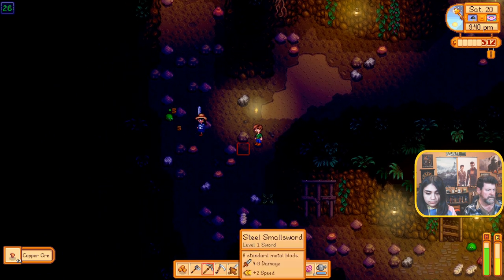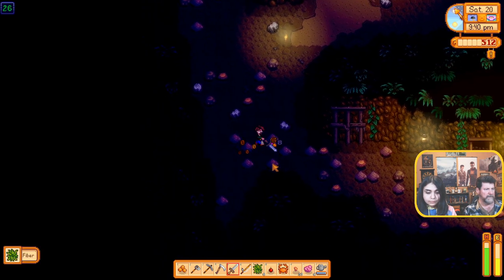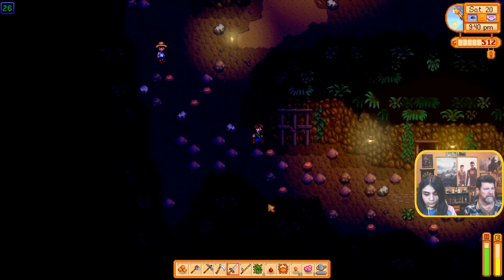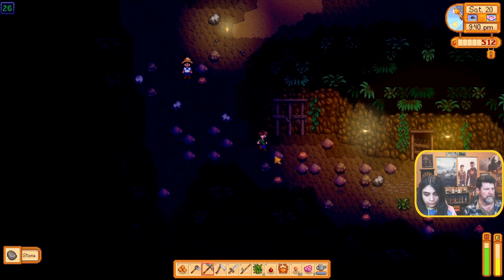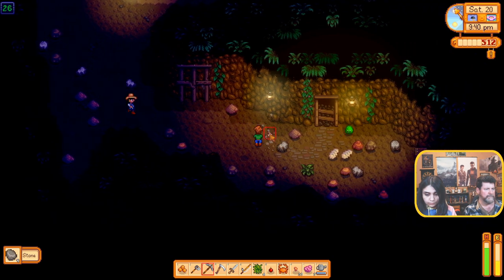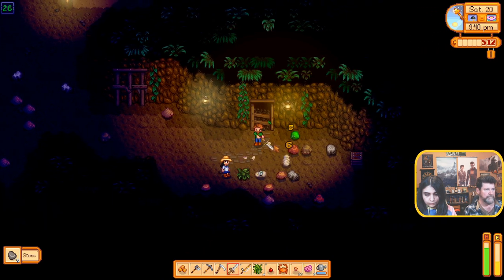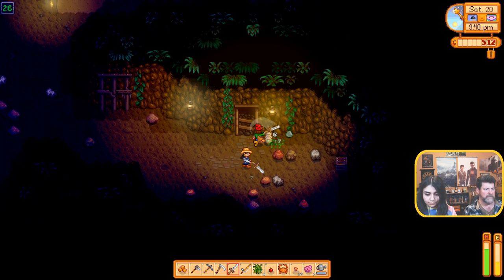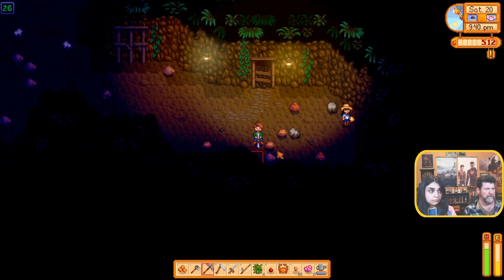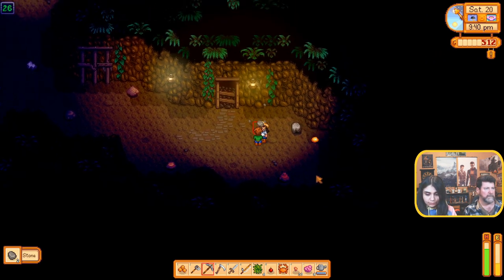Got a bug down here — right here. I still have energy, may as well use it. Now I'm gonna have to pick my way through there. No ladder yet — nope. Oh, I'm out of room, that's why. Do you have room for a topaz? Yep.